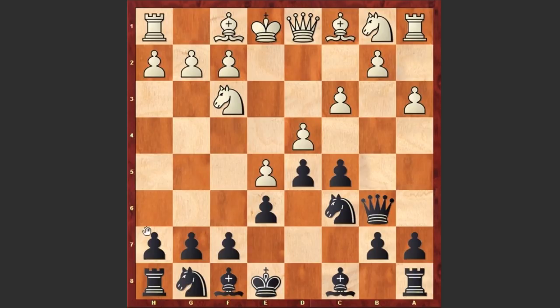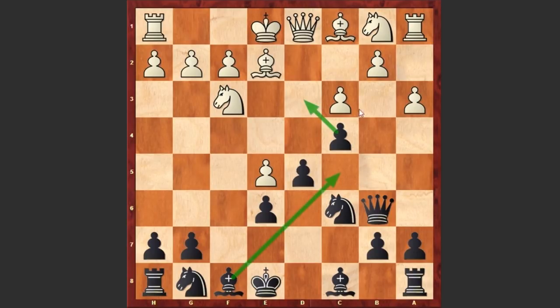Usually in this position black plays either knight h6 or c4 closing the queenside, but in this game we see f6 by Stockfish, instantly challenging white's center. Bishop e2, fxe5, dxe5, c4 — opening up the c5 square for the bishop and at the same time taking control of the light squares. Knight d2, and here we go: bishop c5.